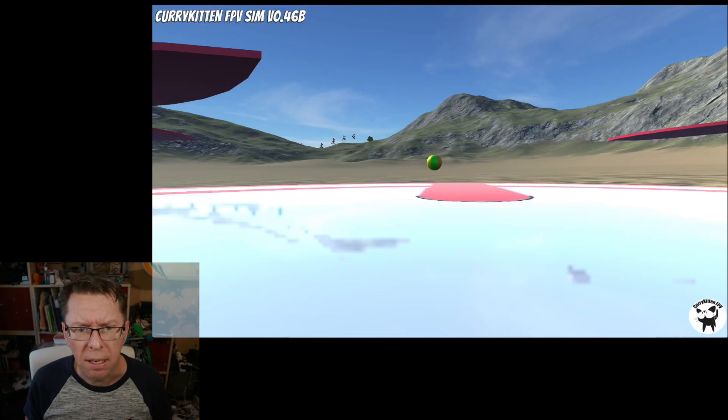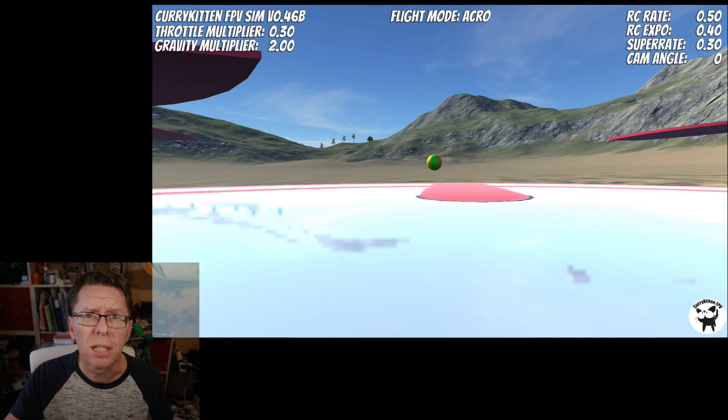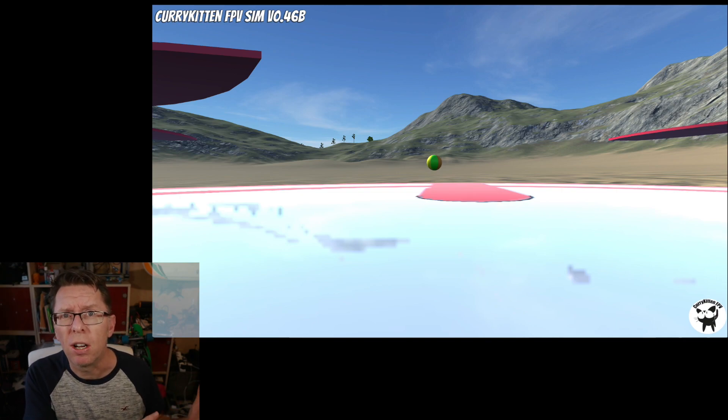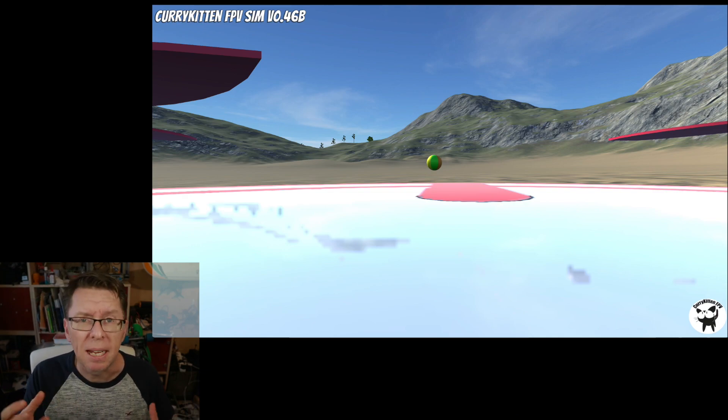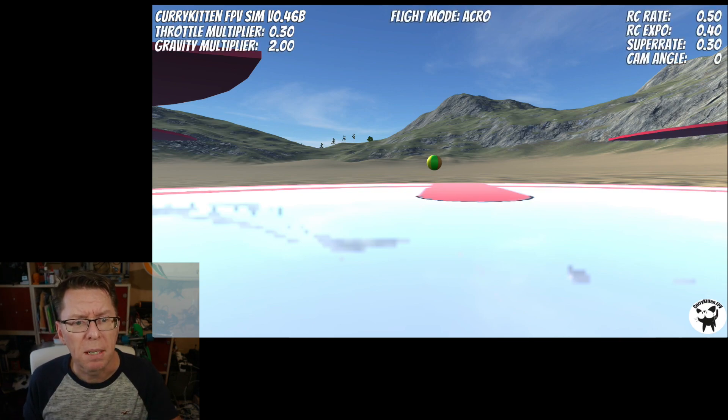As far as the sim goes, if we go to the main screen — this has been reset to defaults. There are a couple of things I changed to aid the first-timer. If you have a look at what rates and throttle multiplier are on, you'll notice they're very low. I've modelled this towards beginner rates and 3S power, so even if someone picks this up for the first time it's not going to go crazy on them. Previously it was defaulting to the very highest rates and power, which is probably a bit crazy for a beginner. Now it starts at something beginner-appropriate, and if you're not new to quads you'll sort that out quickly.